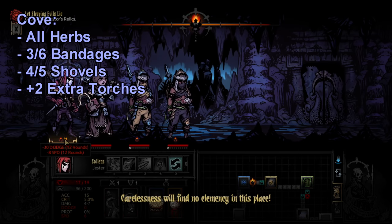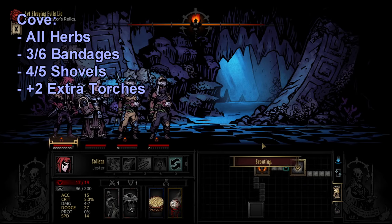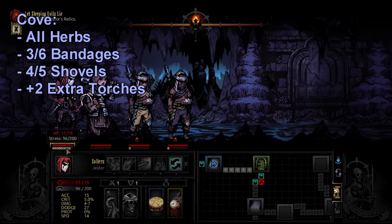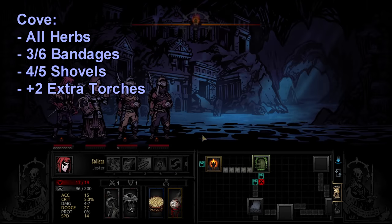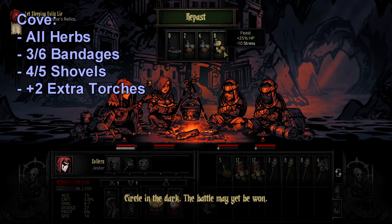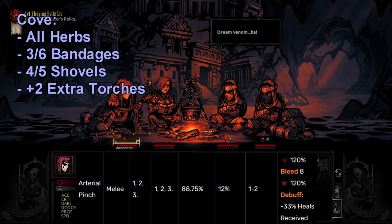For the Cove, no matter the mission length, I usually purchase all the herbs available in the shop unless I'm too broke. Coral reefs can purge negative quirks, dead fish require herbs to disarm for extra gems — a really high return on investment — and there are also some nasty debuffs in the Cove to watch out for.